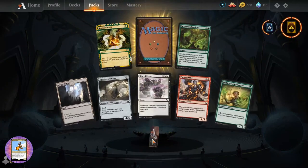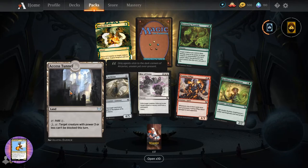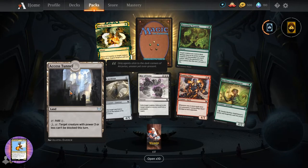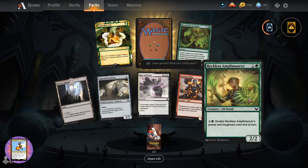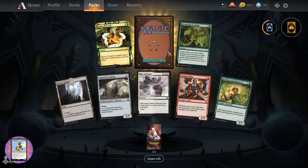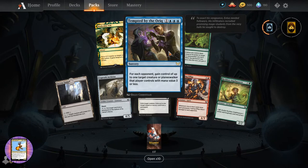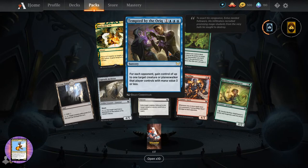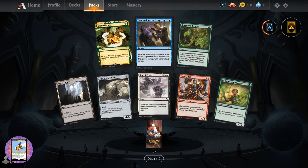Don't forget the rats, says madbrow99 - indeed, rats and goblins. Access Tunnel. Cogwork Archivist. Rise Vex. Devouring Tendrils. Snakeskin Veil. Tempted by the Oryx - sorcery for four. For each opponent, gain control of up to one target creature or planeswalker that player controls with mana value three or less.